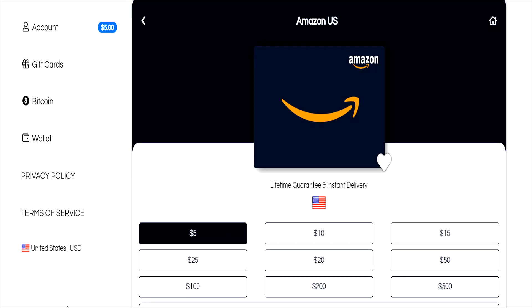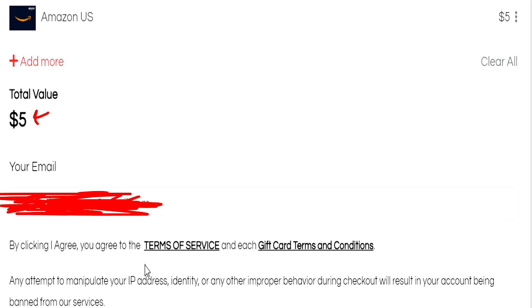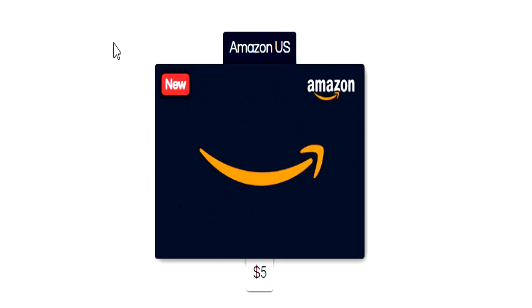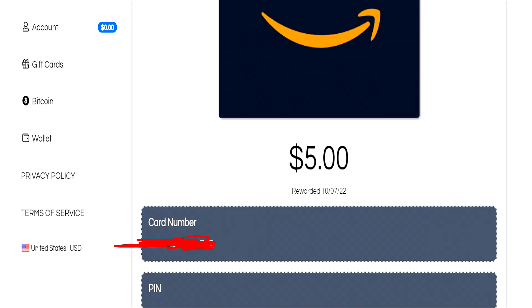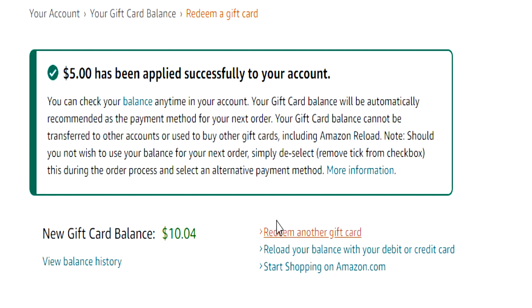I'm going to choose an Amazon gift card for $5. Total value $5 — entering my email, clicking agree, and it's successful. It's instantly arrived in my virtual wallet. Here is the code — I'm going to copy and paste that and go to Amazon's website to redeem it. Applying the code now, and we are done. It actually worked! I now have a total of $10.04 in my balance because the $5 has been applied.